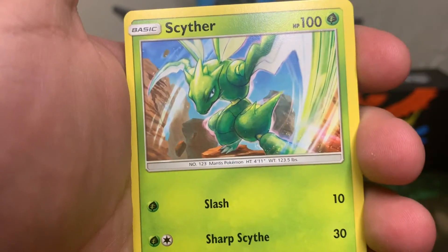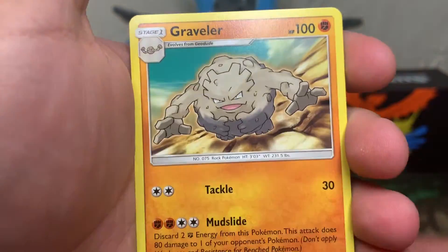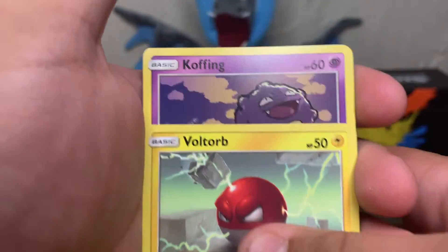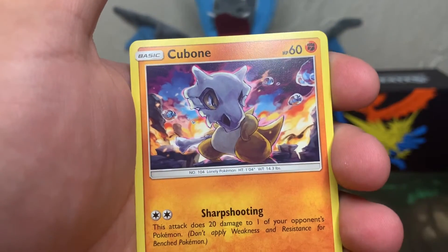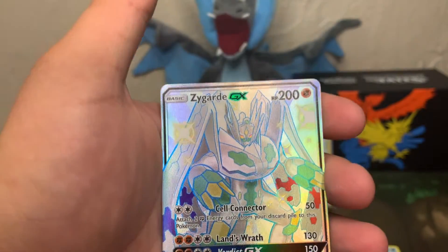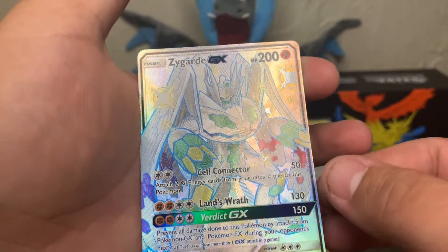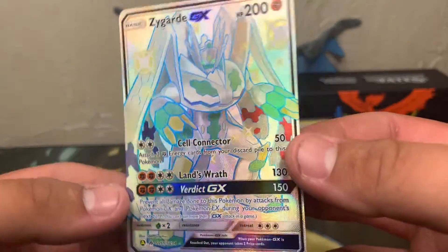Pack eight: psychic energy, Scyther, Jynx, Graveler, Voltorb, Koffing, Ekans, Cubone, Magikarp, a Zygarde GX shiny — there's their first pull! — and a Blaine's Last Resort non-holo.